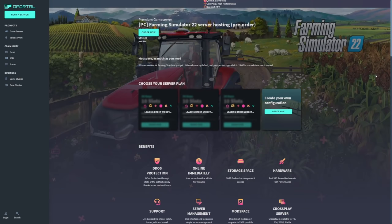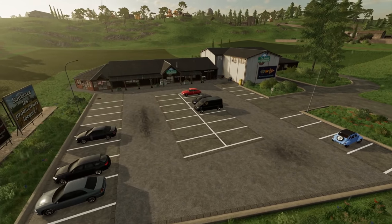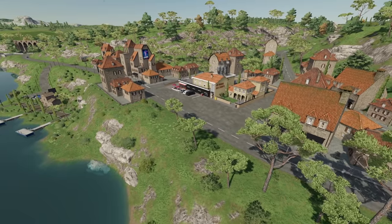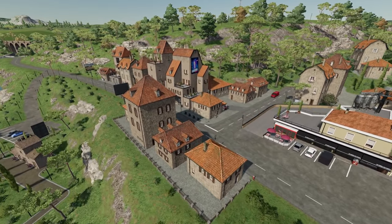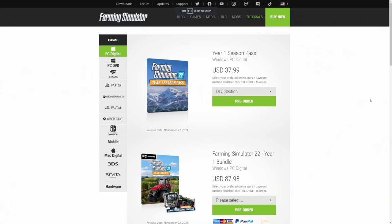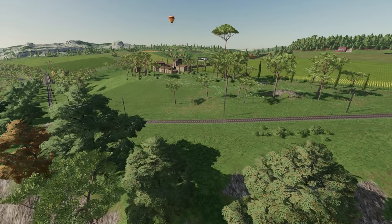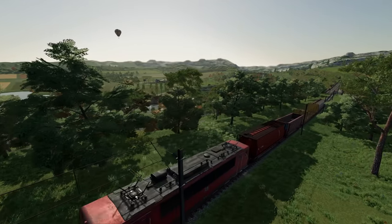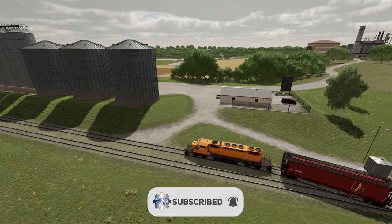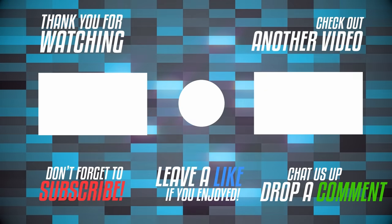You can get your G-Portal premium server using the link in the description for five percent off. With all of this, Farming Simulator 22 looks to be a promising new entry to the series that will be made even better with mod support. If you haven't purchased the game, links are in the description where you can buy Farming Simulator 22 right now, as well as get the one-year pass which includes four planned DLCs. I hope you enjoyed this overview — be sure to like, subscribe, and catch us during one of our live streams or let's plays.